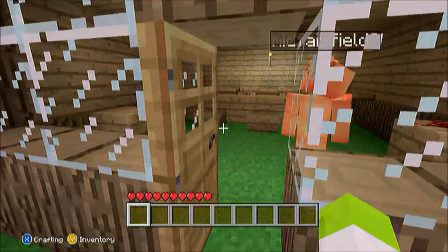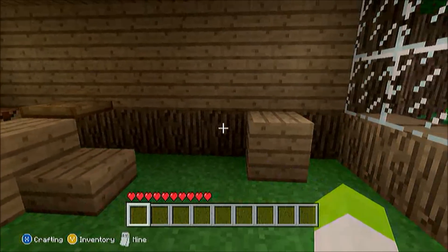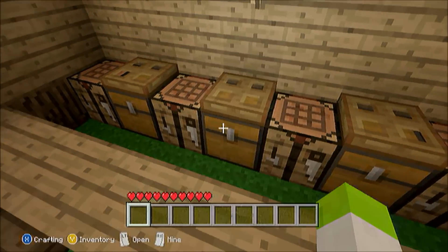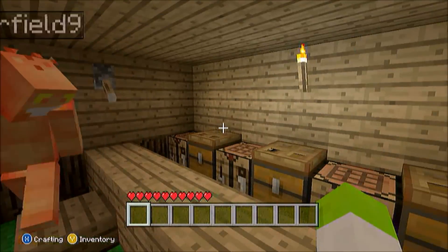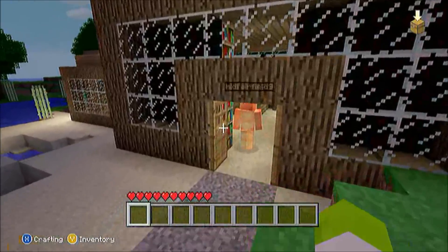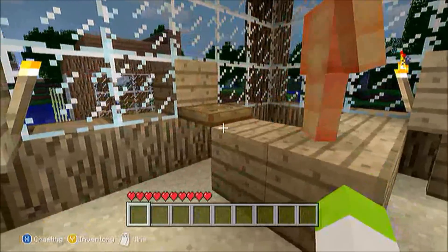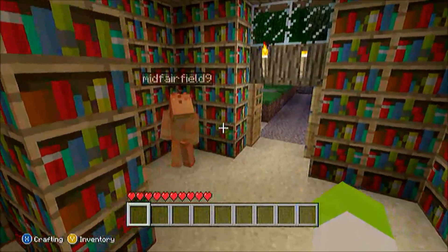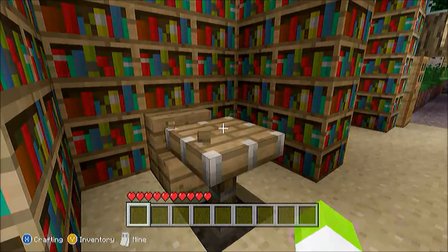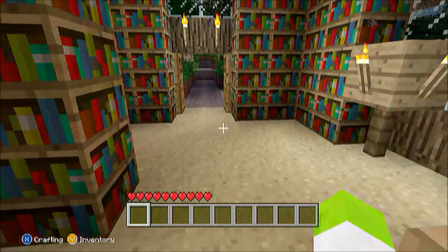Over here is like the bar area — Wolfie built this, who is also my friend who had the piston door. I don't know if he's done with it yet. Come over here — this is the library. Very nice; I can see myself spending hours here. We'll also put an enchantment table right here, and enchantments will cost some money.